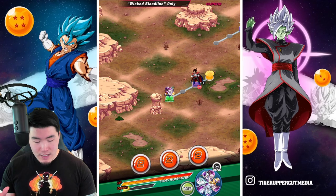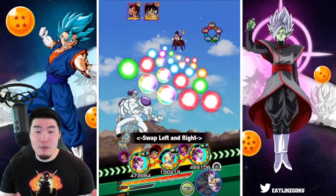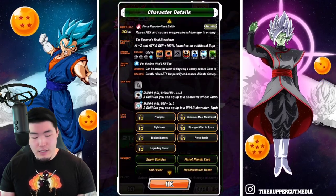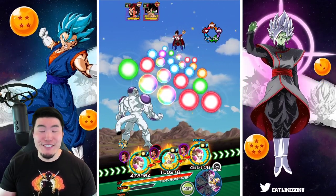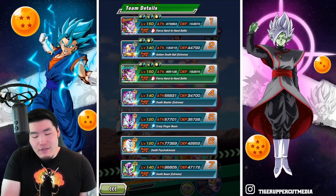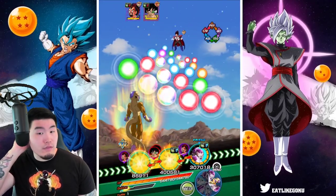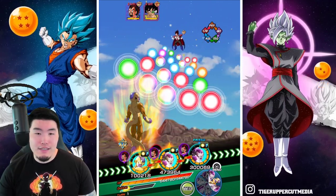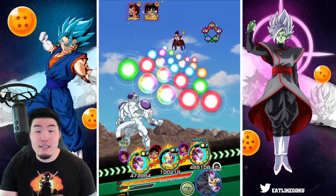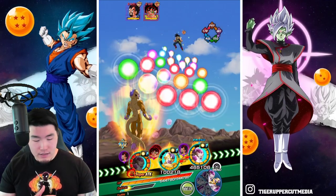Feel free to race me if you guys want to. For this first fight we are facing King Vegeta and Bardock — the dads. We got the double Full Power Friezas. I think the friend one is maybe a little bit better than mine — actually about the same, so I'm gonna keep mine. Let's go for an Icarus first to be safe because the defense for both Friezas is not bad but not amazing either.